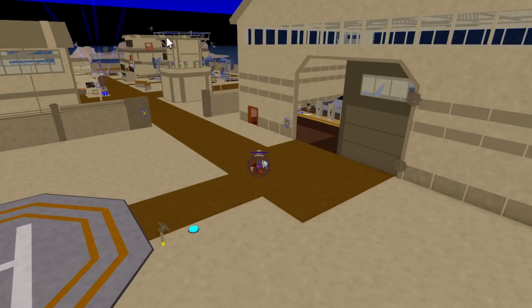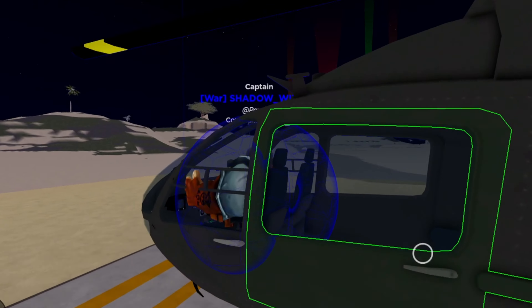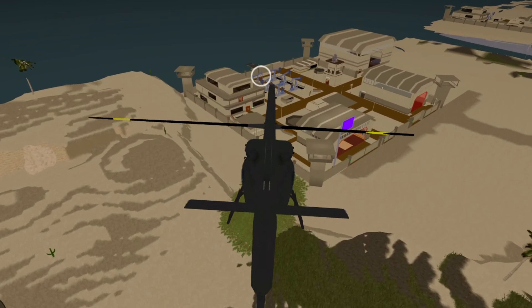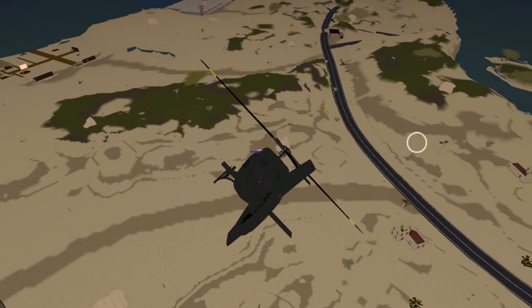There's also a new helicopter, and there's a CRAM targeting system too. The CRAM is like an anti-air turret — I think it's a rework of the old one that was on top of the building, but it locks on now. And here's the new map, it looks pretty cool.